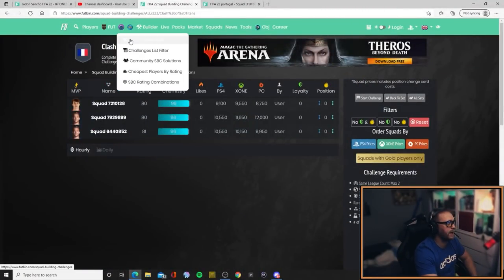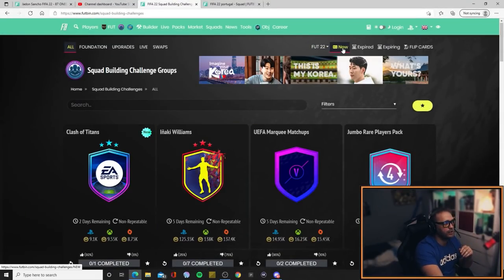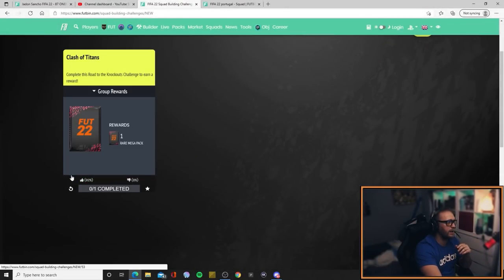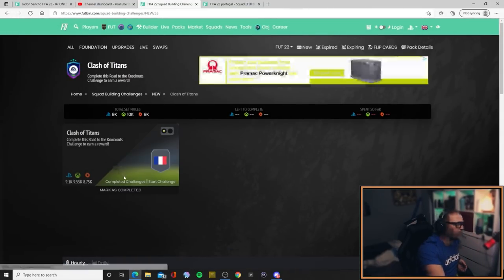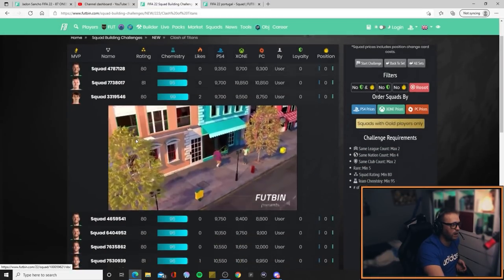What we're gonna do is go up to active challenges — this is where you're gonna find these come up. You can hit this to new and it should already do it for you. As you can see there it is. And it gives you this. Now what we're gonna do is click on it and then go to completed challenges. Okay, there's loads going — absolute loads.